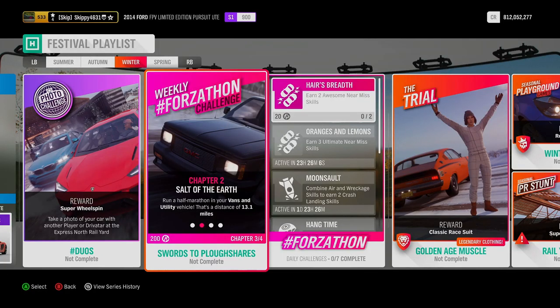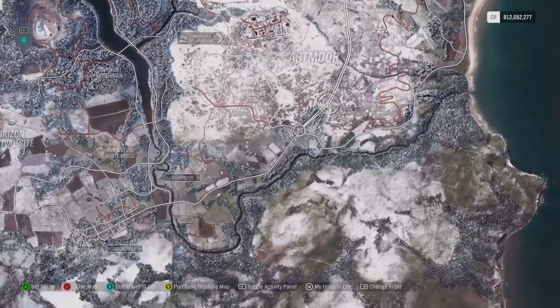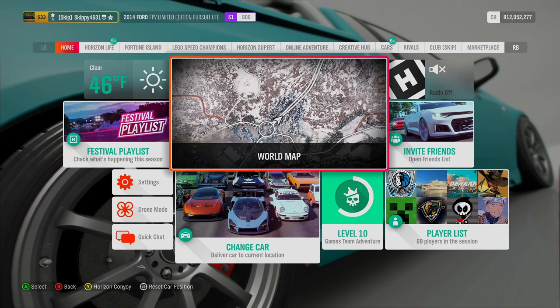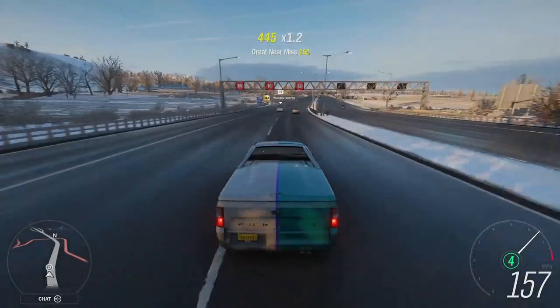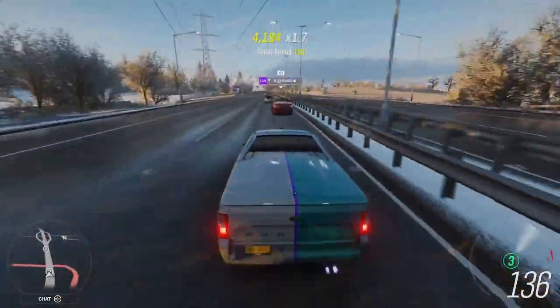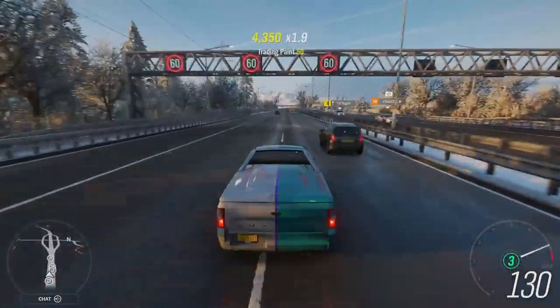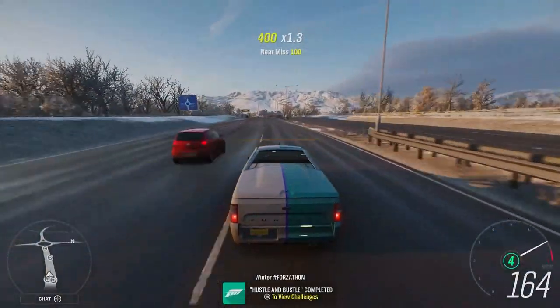After completing Chapter 2, Salt of the Earth, driving a total distance of 13.1 miles, it's on to Chapter 3: Hustle and Bustle. Weave your way through traffic to earn 5 Threading the Needle skills with a van and utility vehicle. This chapter can be done anywhere on the map, but you need traffic — best place to go is the motorway. Head into your pause menu, slide over to Horizon Life, and go into Horizon Solo. This generates more traffic and makes it easier to get those Threading the Needle skills. All you have to do is pass between two AI cars — it's more about luck, getting two Drivatars near each other without hitting them. Do this as cleanly as possible and you'll soon earn five Threading the Needle skills.